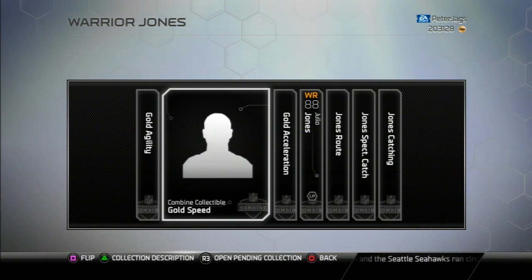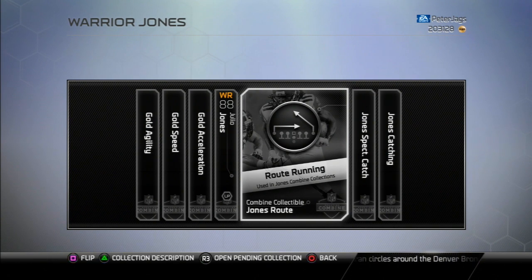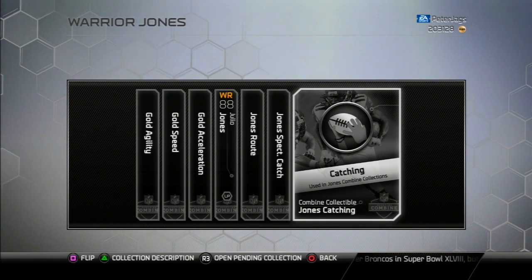There's a few things in here. It's the same gold agility, speed, acceleration — that Combine workout — and then the ones you need for Julio are route running, spectacular catch, and catching.